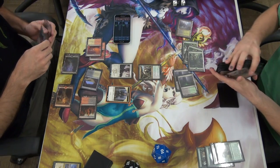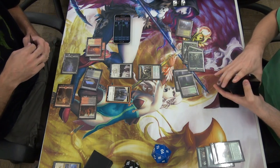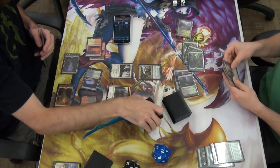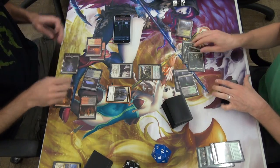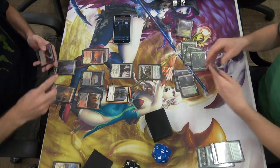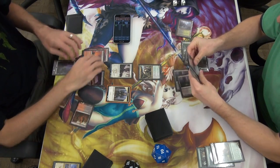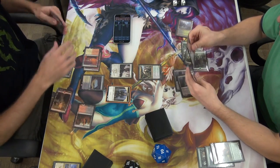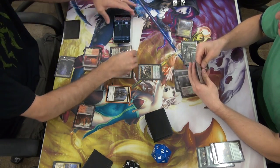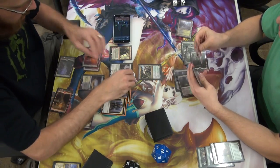That's the first damage you've done this game. No, I attacked with the elite, I think. Oh yeah, you did. These lands are killing me. Your turn. Ooh. Red. One, two, three. Trigger. One prowess.